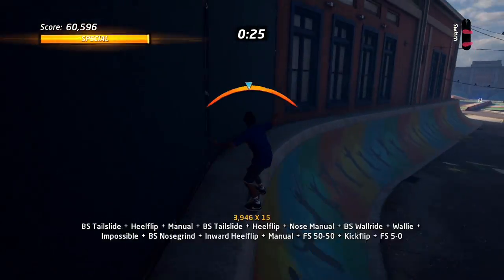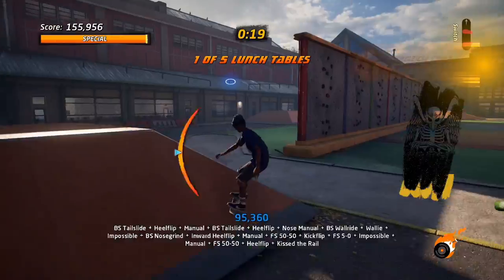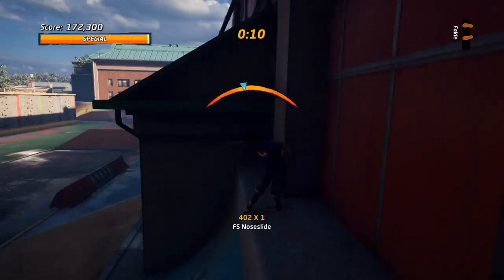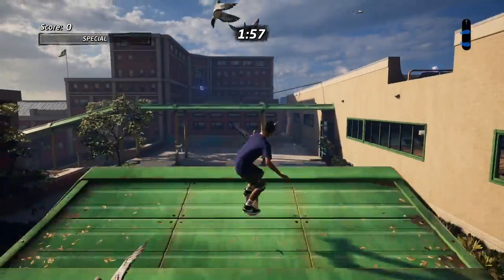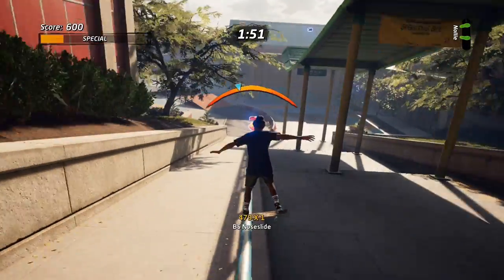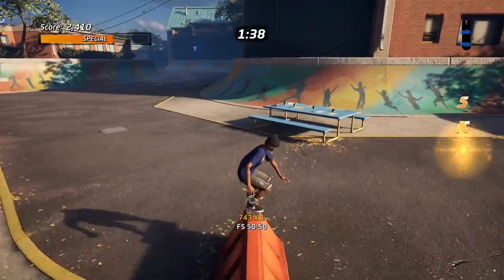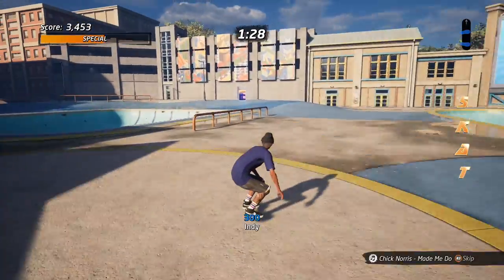The next one we're going to do is collect the word SKATE. This level is way bigger than Warehouse and does require you to travel around the level, though it's not hard — I've seen people get all the letters in one trick. When you start the level, head down to the left down the big blue rail and grab the letter S. Then jump over the gap and grab K, then grab the letter A. You can see the T in the distance — grab it there. And the letter E is on the rail right here between the two hooks.